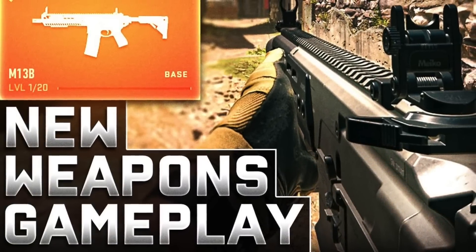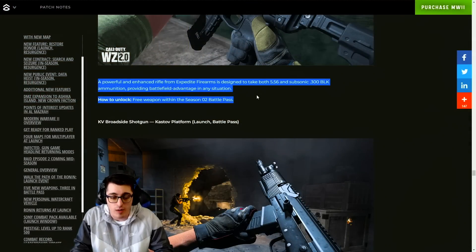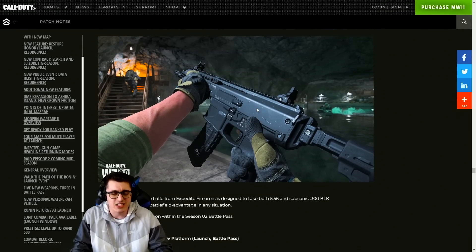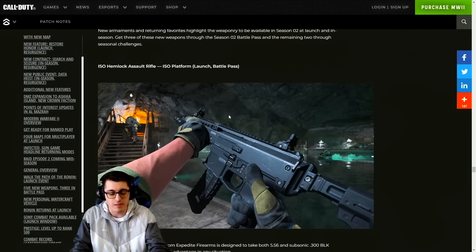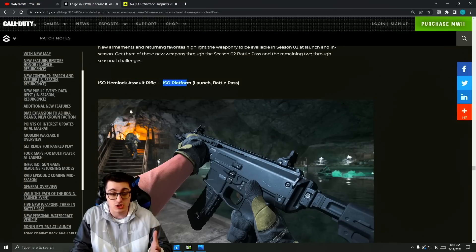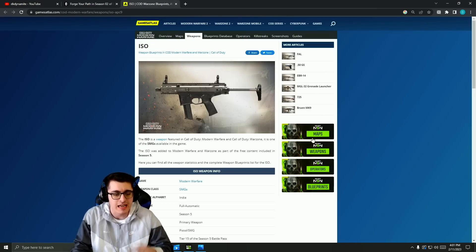The first weapon is the ISO Hemlock assault rifle, part of the ISO platform, available at launch through the battle pass. It's described as a powerful and enhanced rifle from Expedite Firearms designed to take both 5.56 and subsonic .300 BLK ammunition, providing battlefield advantage in any situation. I've seen comparisons to the ACR but that's not what this weapon is. Worth noting — in Modern Warfare 19 there was an ISO SMG, so don't be surprised if we see an SMG added as part of the same platform later.